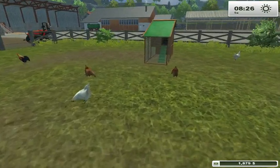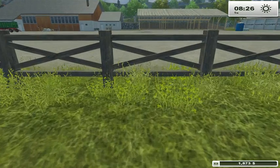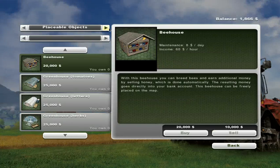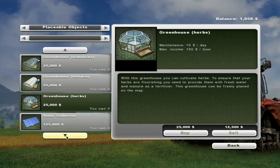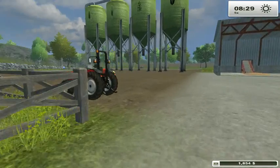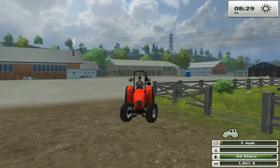Basically how I'm going to decide how long I make the season is how long it takes me to reach my goals, and I'll tell you my goals right now. I want to have replaceable objects, I want to have a bee house, I want to have a greenhouse — each one of the greenhouses. I want a solar collector and I want two of the wind energy converters — wind turbines. Yeah, I got it — I just had to remember Black Ops 2.